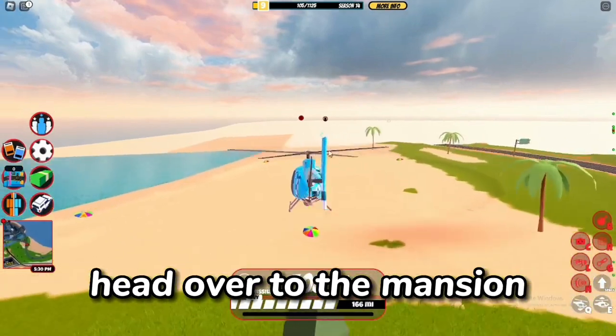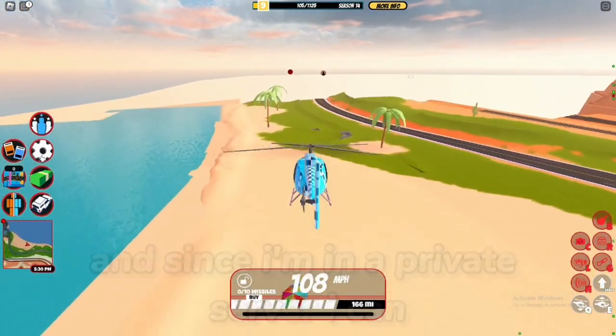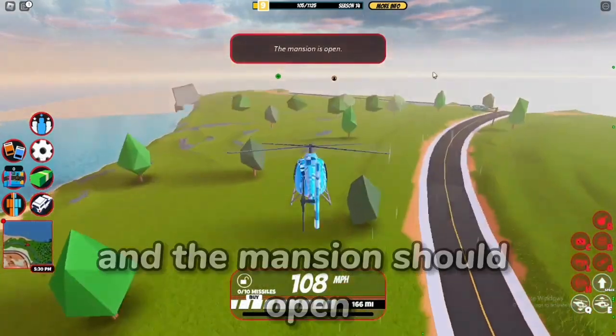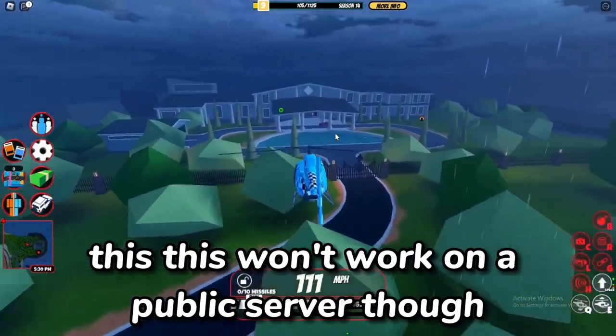Once you have all of those, head over to the mansion. Since I'm in a private server, there's a glitch where you go on the console and turn on rain, and the mansion should open, as you can see right over here. This won't work on a public server though.